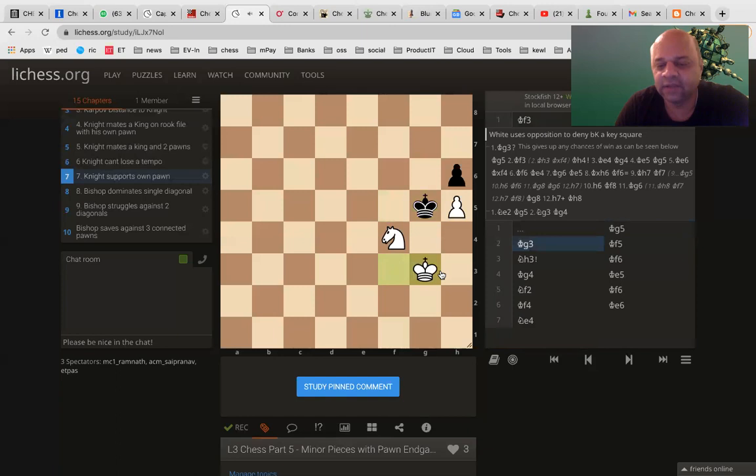King will come to g3. Now, black cannot kill the pawn. Black cannot move further into the pawn. So, black king has to move. This is the position where the knight makes the move. Now, the black king is unable to approach the white pawn. And the knight has moved back. That is very crucial. Knight has to move back. Because black, if it tries to go back, then it will actually lose control over the support of his own pawn. Knight going back to h3.